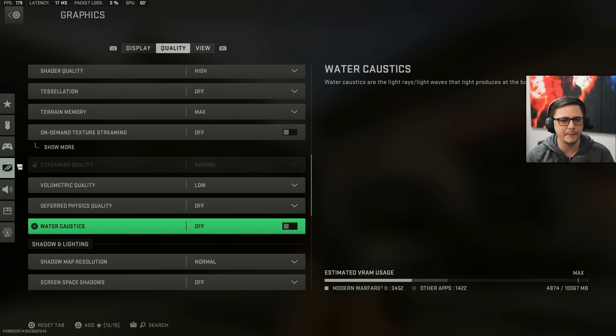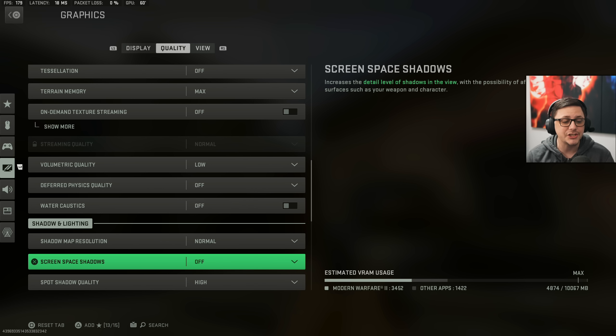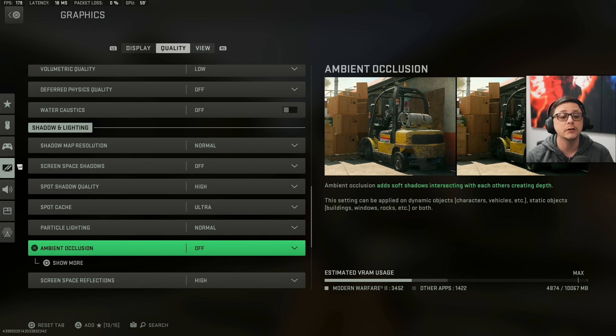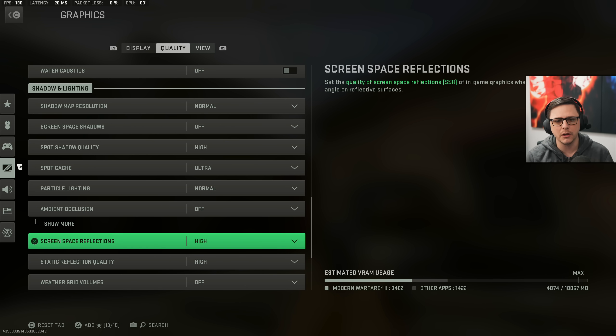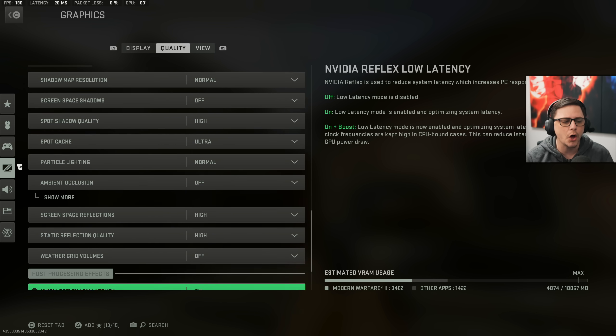Obviously we're losing a little bit on certain maps with those water and physics settings. Shadow map resolution: normal. Screen space reflection: off. Spot shadow quality: high. Spot cache: ultra. Particle lighting: normal. Ambient occlusion: off. Screen space reflections: high. Static reflection quality: high — this has a little to do with the gun among other things and will make the game look good. Weather grid volumes: off.